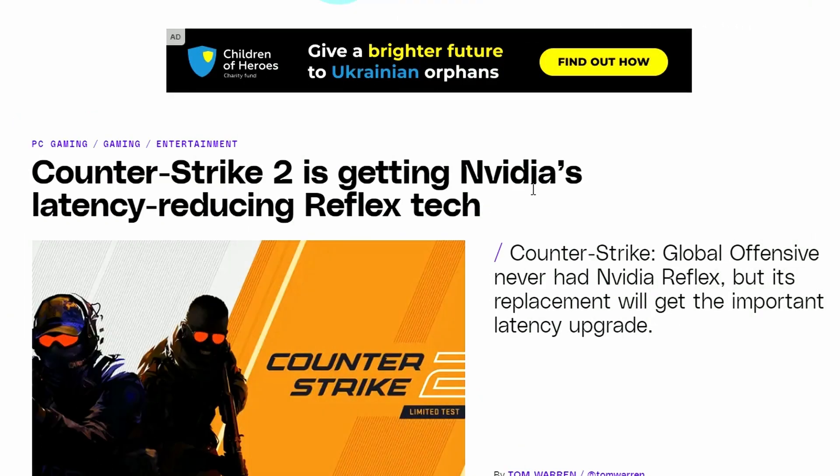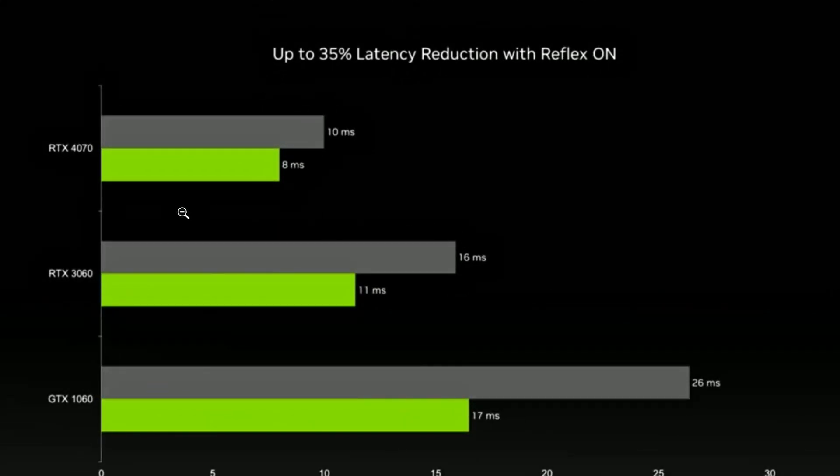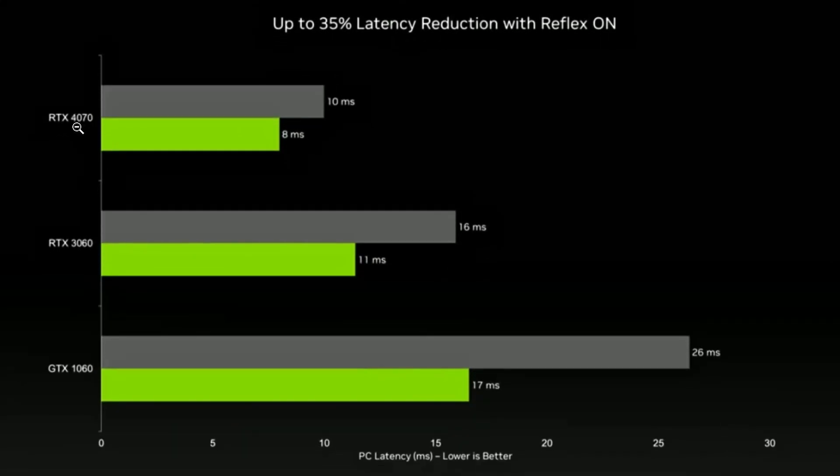Next up, Counter-Strike 2, the newer release, is going to be getting NVIDIA's latency-reducing Reflex tech. Quite interestingly, in the benchmarking they released, they are benchmarking RTX 4070 latency output — and they just confirmed it. RTX 4070 is going to be releasing soon, coming in April, and they just benchmarked some latency here.